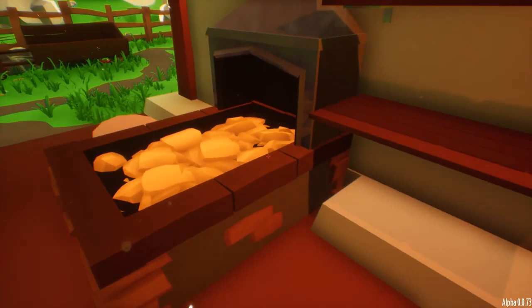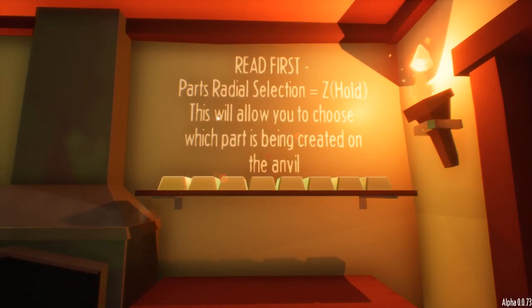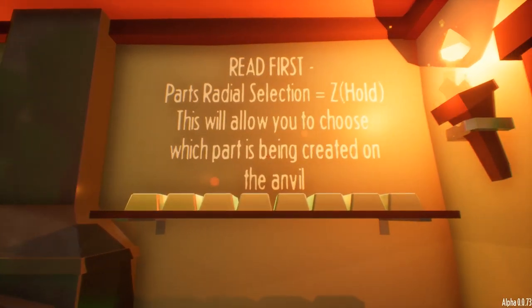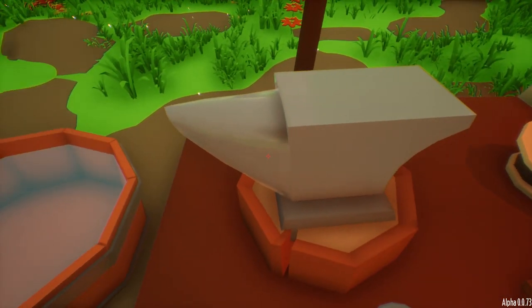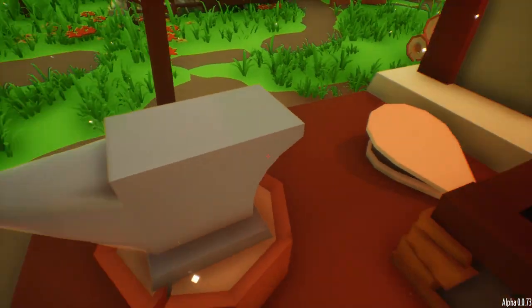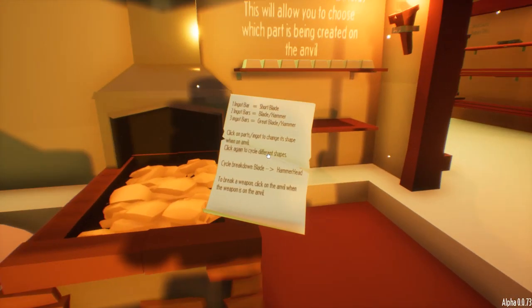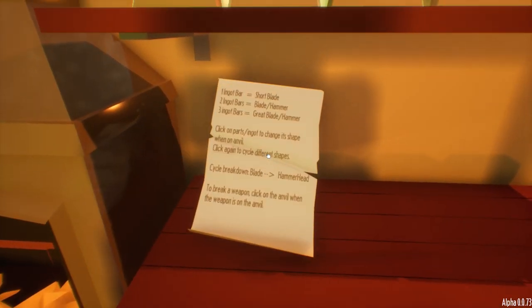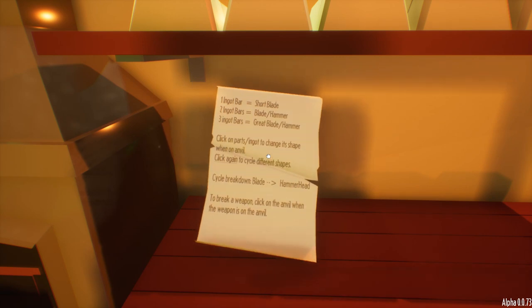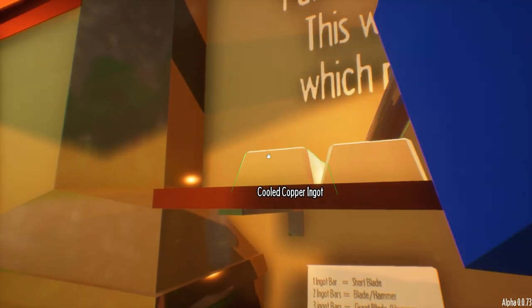We've also got some money — 21 generic units of currency. Looks like there's some order form. In here we've got what looks like some sort of furnace. The instruction manual says the parts radial menu selection is Z and allows you to choose which parts are being created on the anvil. I'm guessing that is the anvil — I can tell because it's anvil shaped. This is our furnace, with no coals in it. The manual says: one ingot bar is a short blade, two ingots is blade and hammer, three is a great blade or hammer. Click on parts and ingots to change its shape, then click to cycle through different ones.